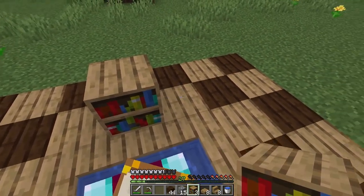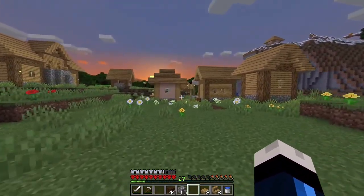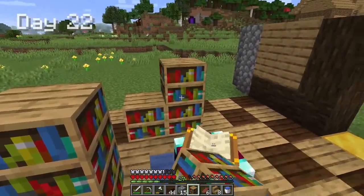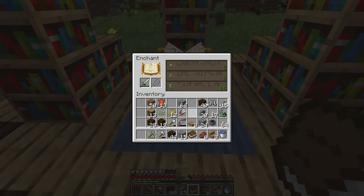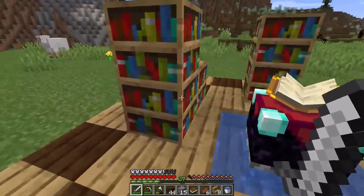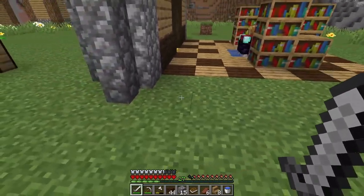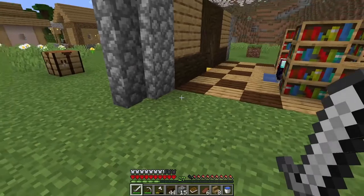Let's go ahead and place down a bookcase right here, and one right there, and one right there. We'll go to bed and come back to the project. I've made myself a couple more bookshelves, so we place one right there, one right there, one there, and one here. That should take us up to about level 16 on the enchantment chance. We don't have enough books at the moment — I do have some sugarcane growing over there, but it's just going to take a while. This isn't going to be my permanent base or anything like that.